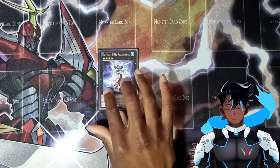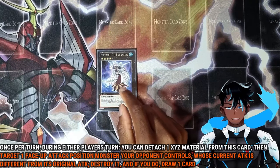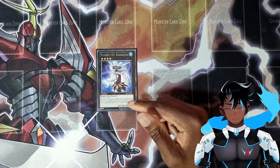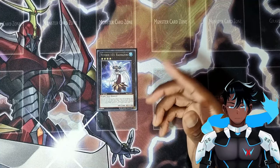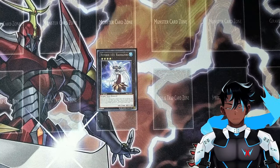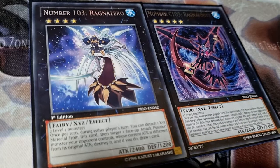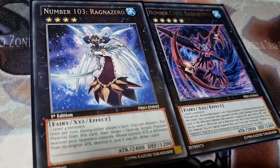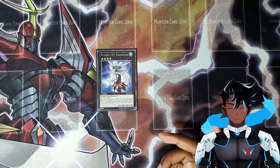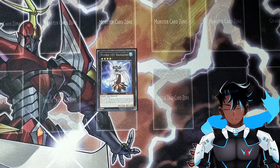Now, the next set of cards deserves attention because they're responsible for Xyz climbing into our bigger monsters and their effects are very useful depending on the situation. First up, Number 103, Ragnar Zero. By detaching one Xyz material once per turn, you target one face-up attack position monster your opponent controls whose current attack is different from its original attack, and destroy it. If you do, you draw one card. In today's game of Yu-Gi-Oh, it's more than likely that you won't be facing a monster with its base attack, so if the attack has been changed at all, you just destroy it — and the free draw is always nice.